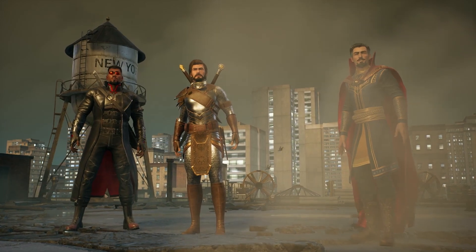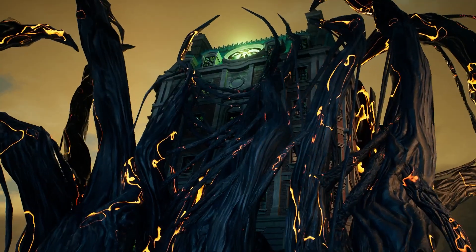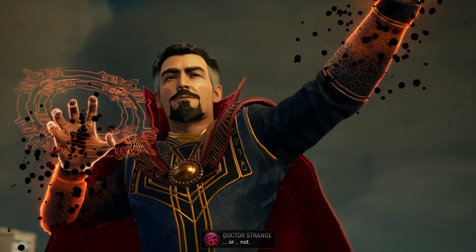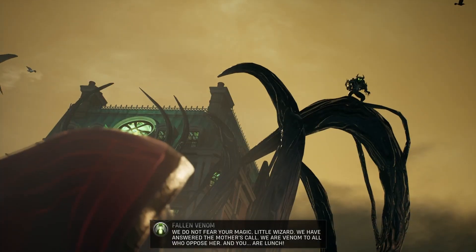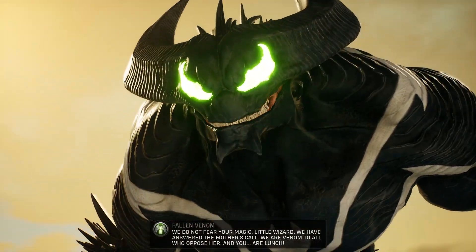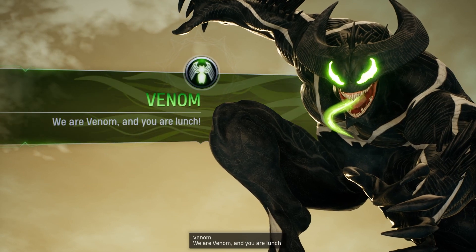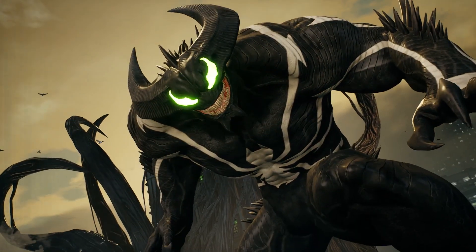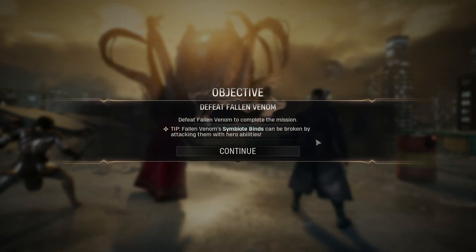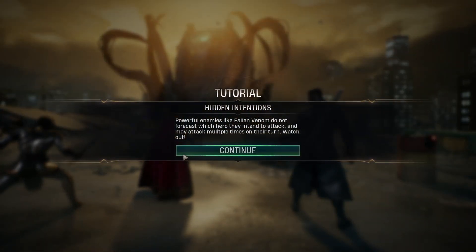That looks so badass. Is the Sanctum being lifted into the air by those tentacles? It's crazy. I've got this collar on my character and I don't know what the deal is. What the hell are you? Wait - Venom? Like, Venom Venom? Demon version of Venom? If this is comic book lore, I don't know it. You look awesome. Defeat Fallen Venom to complete the mission. Fallen Venom's symbiote binds can be broken by attacking them with hero abilities.